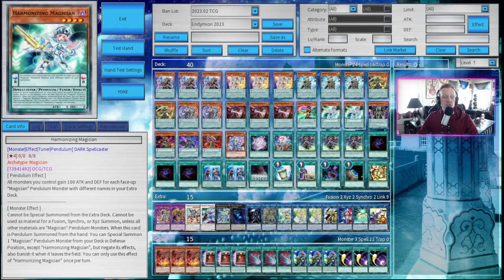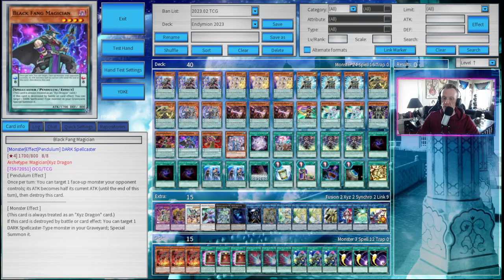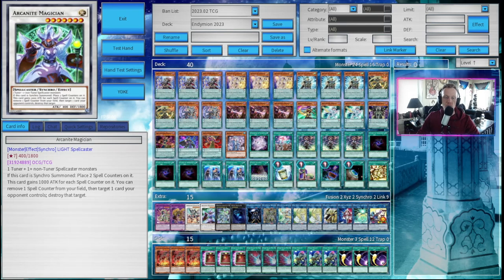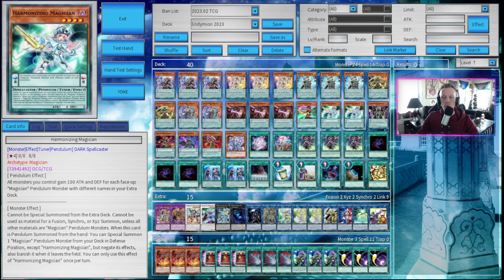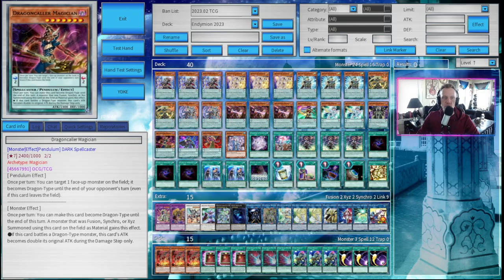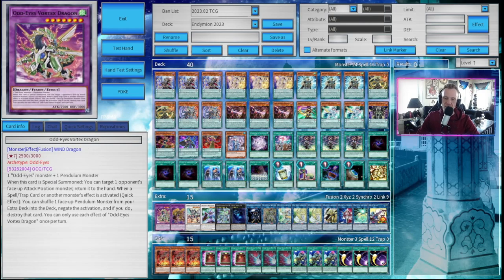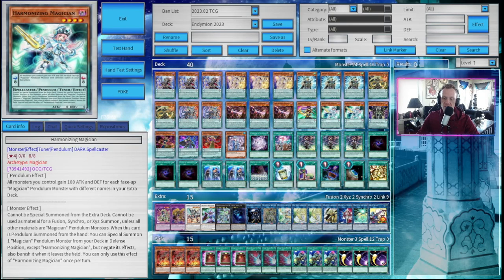Next up, two copies of Harmonizing Magician. Her pendulum effect: all monsters you control gain 100 attack and defense for each face-up Magician Pendulum monster with different names in your extra deck. Most importantly, her monster effect: cannot be special summoned from the extra deck; cannot be used as material for Fusion, Synchro, or Exceed Summon unless all other materials are Magician Pendulum monsters. When this card is pendulum summoned from the hand, you can special summon one Magician Pendulum monster from your deck in defense position, except Harmonizing Magician, but negate its effects and banish it when it leaves the field. You can drag out a level four to do a level eight Synchro Summon in the form of Borreload Savage, or get Timegazer Magician and go into Arcanite Magician for unlimited pops. Or, if I have Endymion or Reflection, I'll special summon Dragon Color Magician, which is level seven, overlay into Odd Eye's Absolute Dragon, link it away, and summon Odd Eye's Vortex Dragon. Harmonizing Magician is amazing because it drags out a body from the deck for Exceed, Synchro, or Fusion plays.